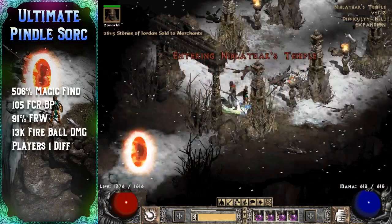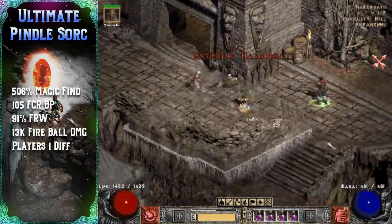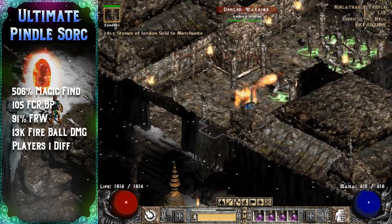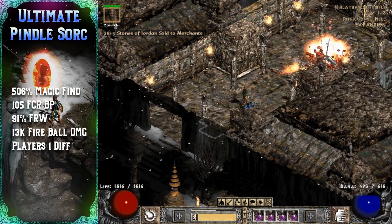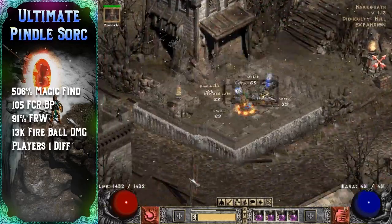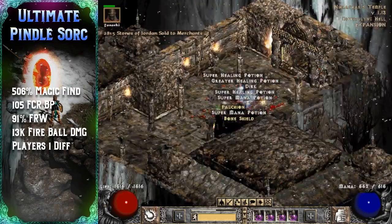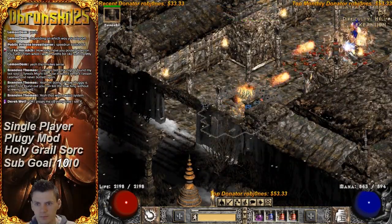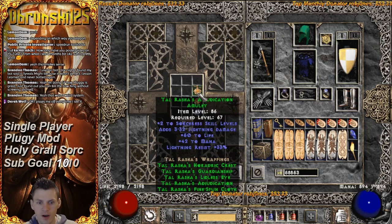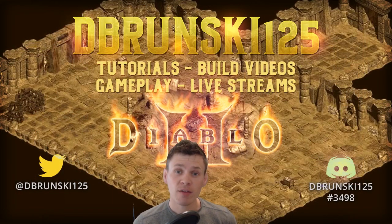When you enter the portal, switch back to your main hand and teleport to Pindle as quickly as possible — this is where the 105 FCR breakpoint really trumps the 63. I choose to farm Pindle on Players 1 because increasing the player difficulty only improves the drops of his minions, not Pindle himself. No matter the player setting, Pindle is always limited to dropping two items, so maximizing efficiency on a lower player setting makes the most sense. He's the only one that can drop special items like Crown of Ages and Death's Fathom.